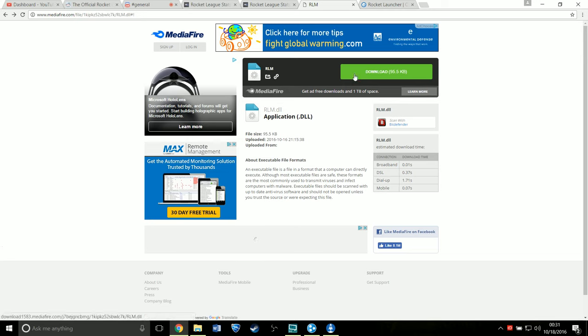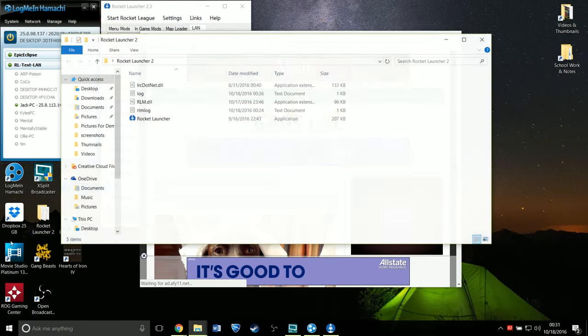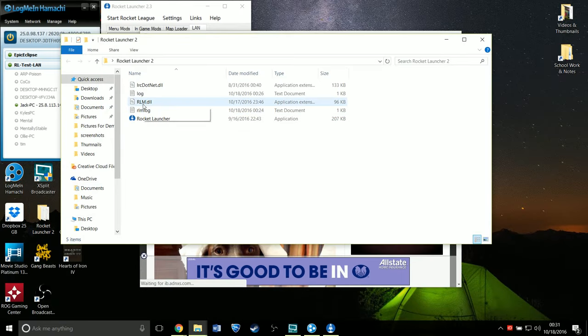Then basically what you want to do is download this — this is the DLL. So you take this after you download it, there it is, and then you're going to drag that into here and replace the DLL that's already in there. You're going to replace that file.